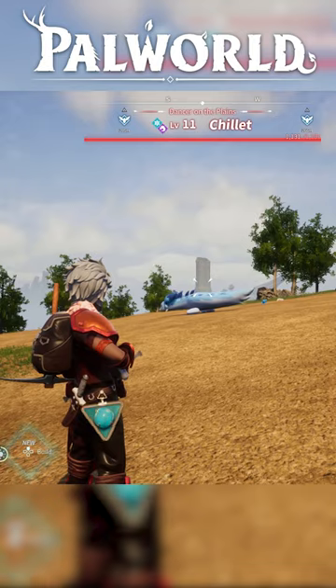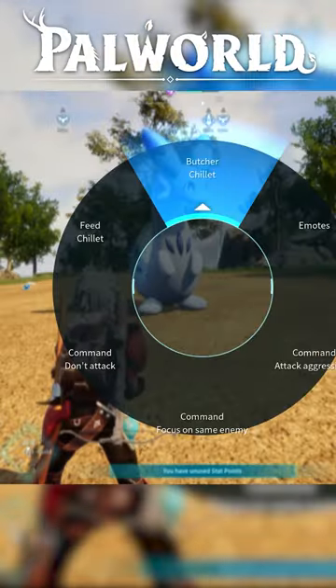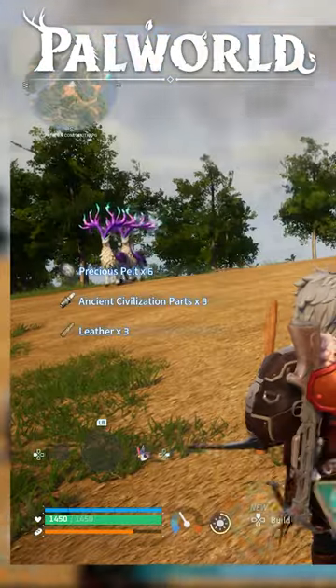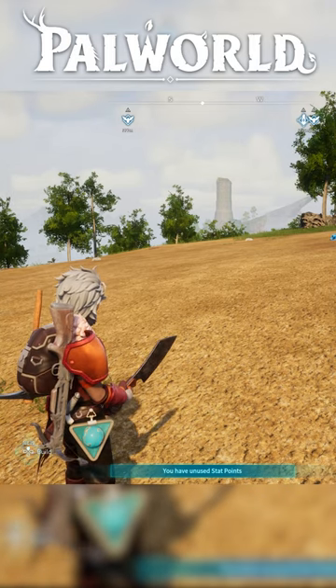This also works for bosses as well. When you capture a boss you'll get civilization parts, leather, and some precious pelt. Then after capturing it, you throw the boss out, take out your meat cleaver, and butcher it. Once you're done butchering, you get the same materials all over again — for example, another three civilization parts. That is how you can double up on your materials.